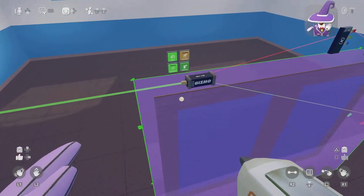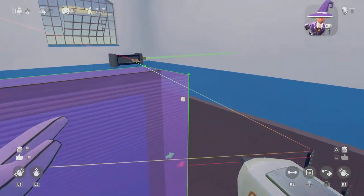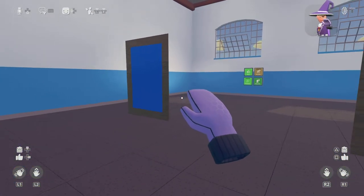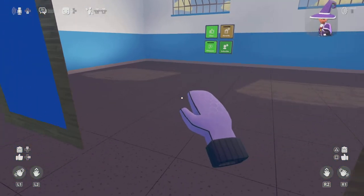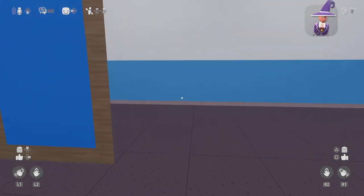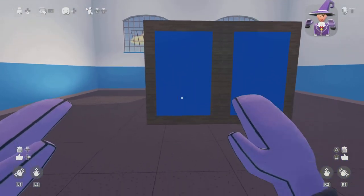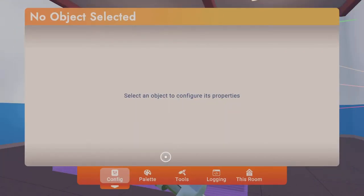Okay, first you obviously have to wire these up first. Now, as long as you get close you can just walk through and walk out — walk through, walk out. So the gate is working.